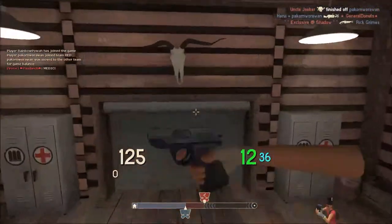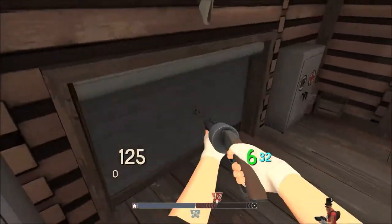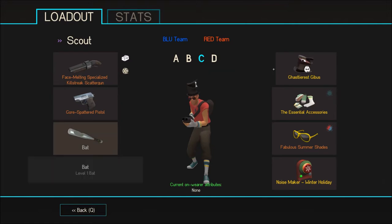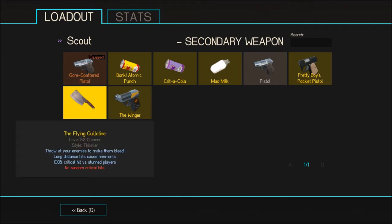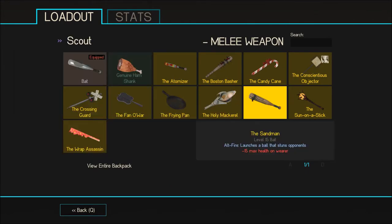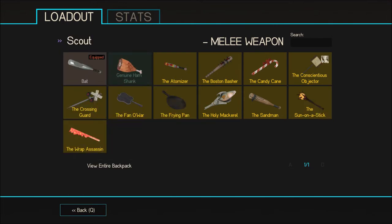Hey guys, Miwo here, and today I have a little Scout loadout. If you want to play Scout a lot, this is probably the loadout I'd use. Right now everything is stock — I have the stock scattergun and the stock pistol, though sometimes I use the Flying Guillotine or the Crit-a-Cola. For the melee I prefer the bat because my aim with the Sandman isn't great, so I'd just use the bat, or sometimes a reskin like the Ham Shank.